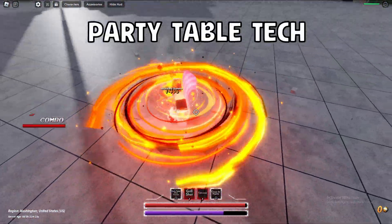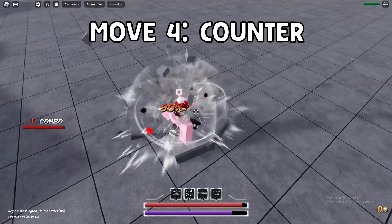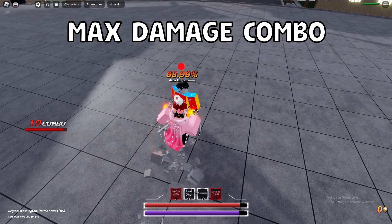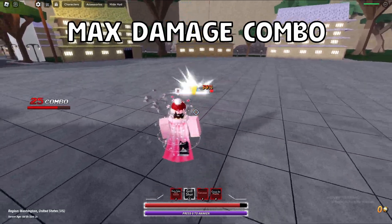The cool thing about Sanji is that Party Table works on downed opponents. This means you can go for a counter and combo start if you do land it. The dummy's a little weird, but trust me, it works. The counter itself is one of the main reasons why Sanji can put out as much DPS as Luffy, because the counter does 10 damage.